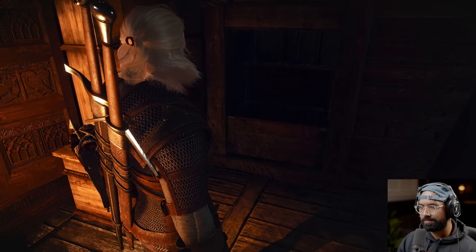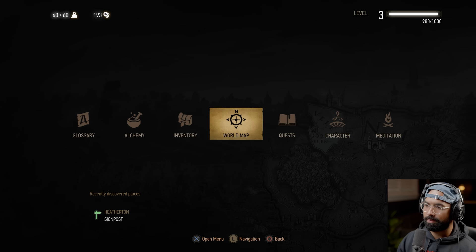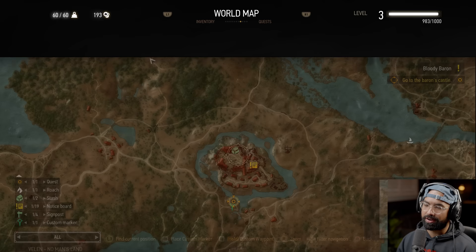Go to the Baron's castle. I actually went over there — the area where a chest was is blocked. This man died because of the notes he had on Ciri. The Wild Hunt tortured him. Maybe there's something we missed.